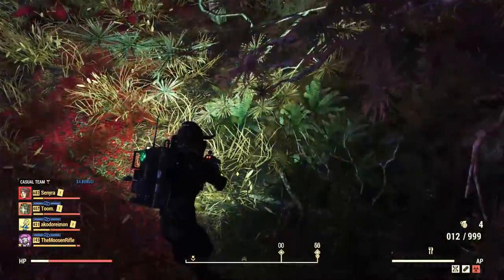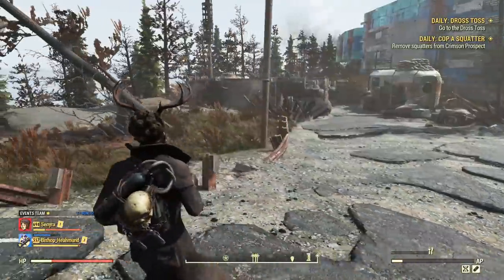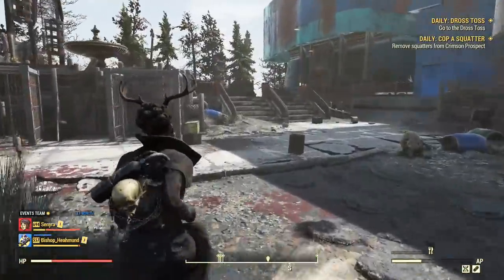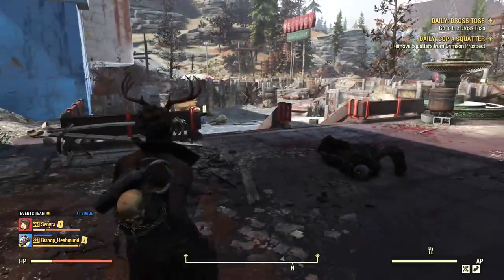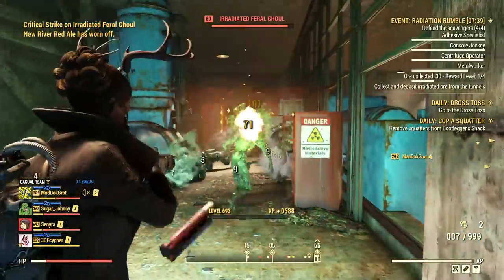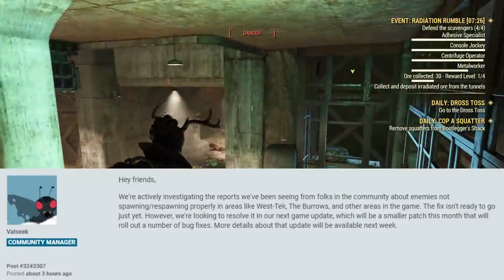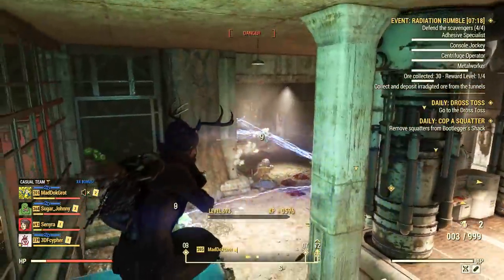The most concerning issue is in open world locations — I often find popular spots empty, such as West Tech, Huntersville, and the Whitespring Golf Club, and sometimes there are no bodies, which means enemies are bugged and not spawning as intended. Best case scenario, you need to server jump and try in another location until they appear. Bethesda said a few hours ago they are working on it, and the fix will come with a smaller patch later this month together with other bug fixes. Sit tight and keep server jumping for now.